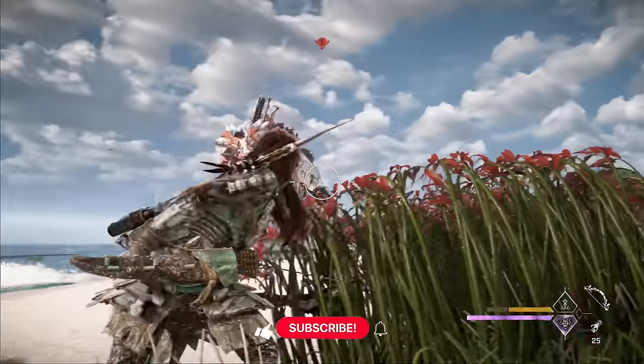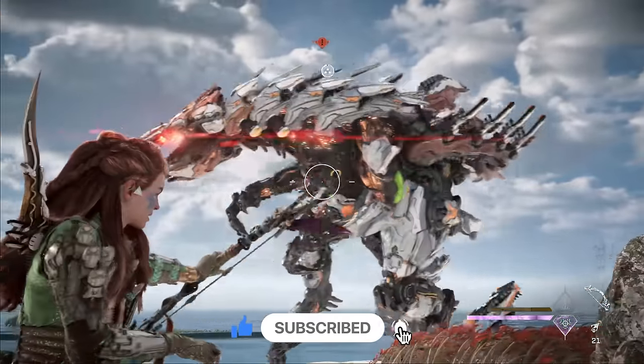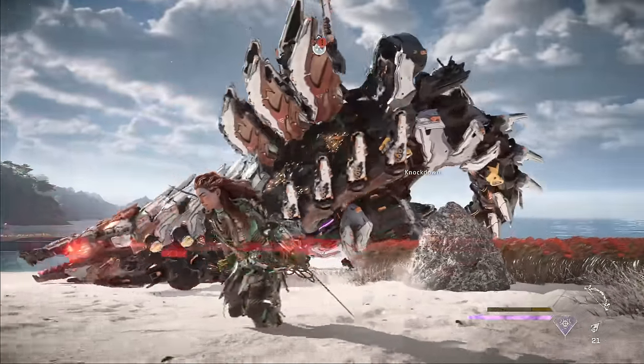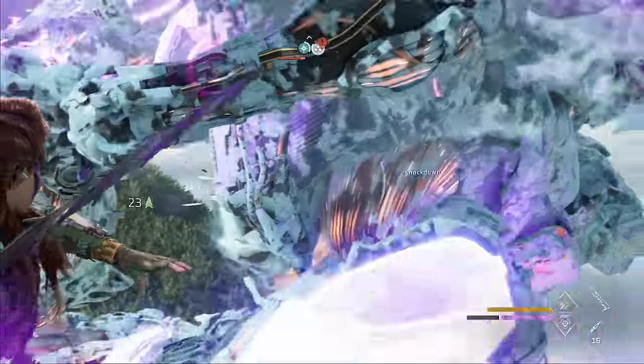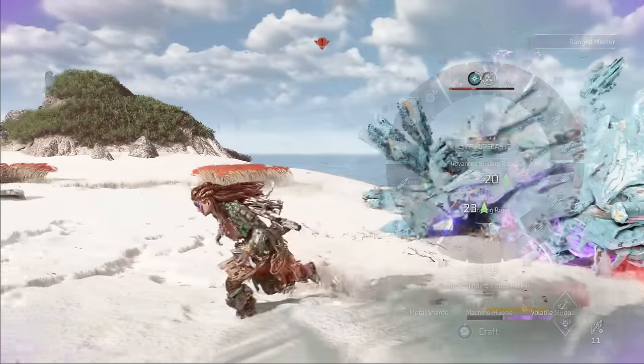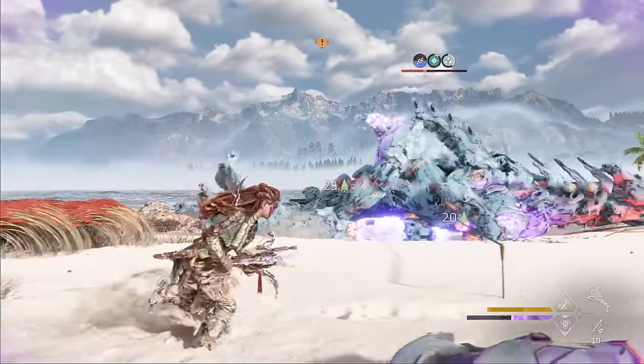If you enjoy these deep dive machine hunting guides, let me know by leaving a like — my channel is smaller than many people realize. As soon as you're done with your first sustained burst, immediately land a few drill spikes on the Slaughter Spine's legs and the knockdown will be triggered after a few seconds. Then immediately tie it down again and repeat the steps from before.